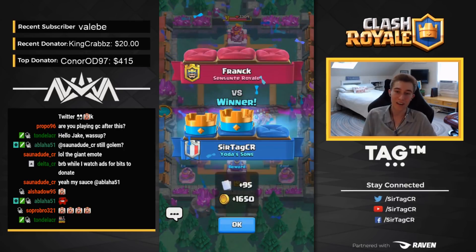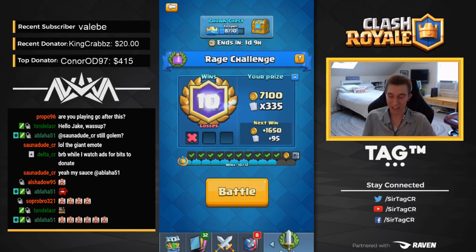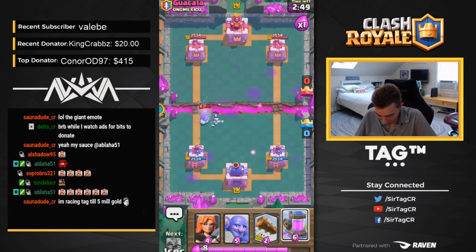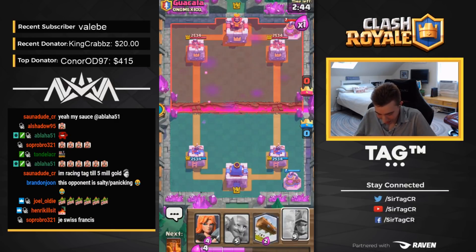Guys, we are 11-1. Let's make it happen. Let's get our 12th win right here, right now. Give me your energy in the chat. This guy's going in hot and heavy with a Bandit. We're going for Ice Spirit and Skeletons — we shut down that Bandit. No hits. We're going to go for a Collector in the back.